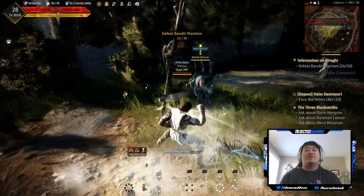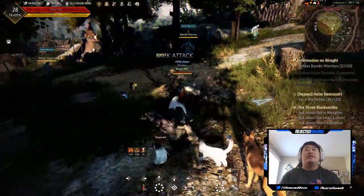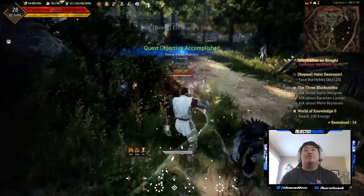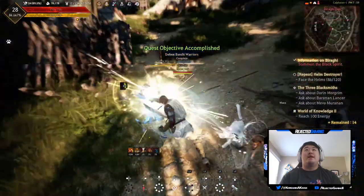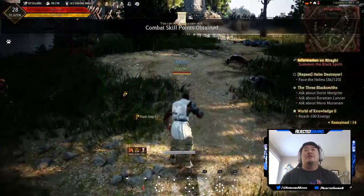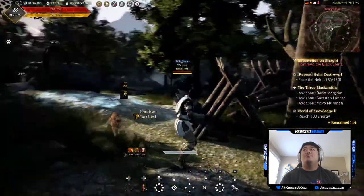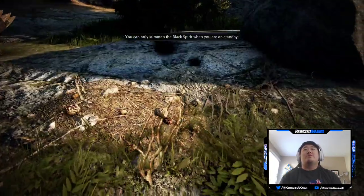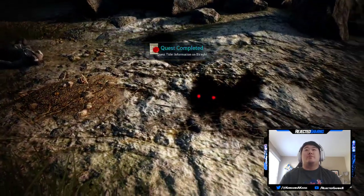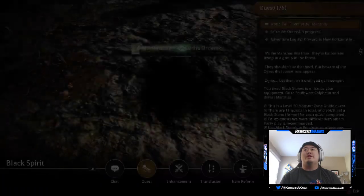We'll go over the gear I'm using on this character and some of the skills I've unlocked. I'm definitely not proficient in this character yet, but I have a feeling I can get there by the time I hit level 55. I've only been playing it about 20 minutes a day — just get on, get a little bit used to it, and then get off. Let me go ahead and summon the Black Spirit. I'm not reading dialogue on this character, this is strictly just a leveling character.